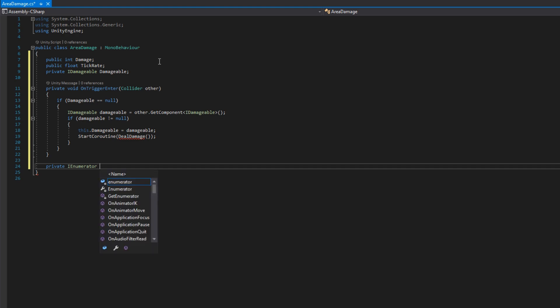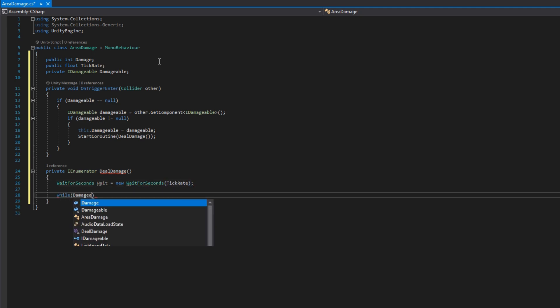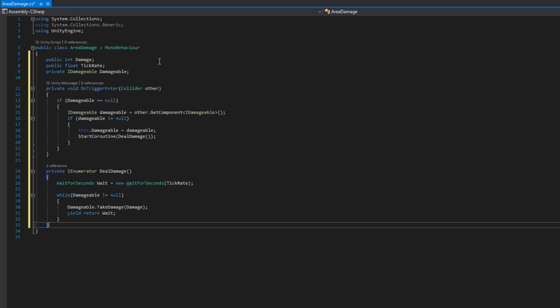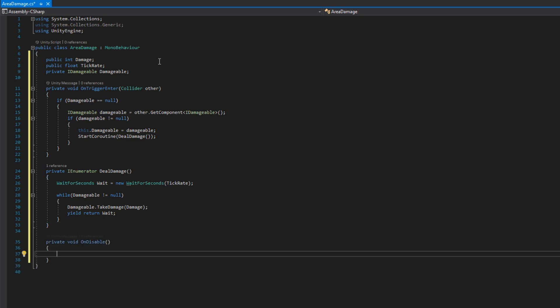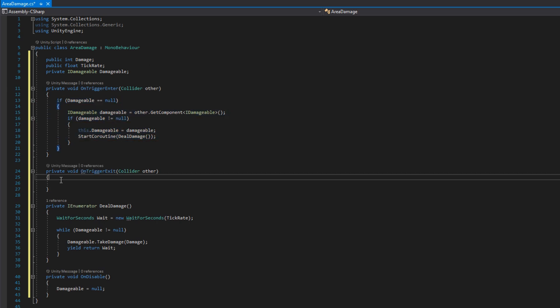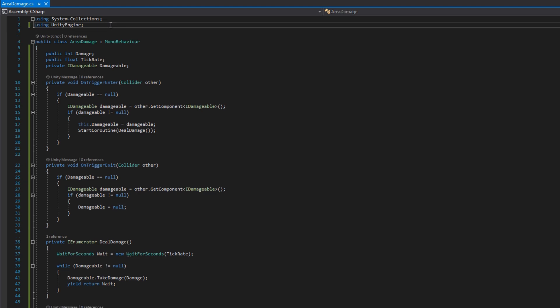We'll define the DealDamage coroutine with private IEnumerator DealDamage. In there we'll define a WaitForSeconds wait based on the tick rate, and while damageable is not null, we'll call damageable.TakeDamage with whatever our damage value is, then yield return the wait. The tick rate controls how many times per second the fire breath deals damage, and it will continuously deal damage until the fire breath ends or the player exits. We'll also add private void OnDisable where damageable equals null, and OnTriggerExit where if the other collider has an IDamageable component, we set damageable to null. Since we only have one player, we don't need to worry about multiple damageables.